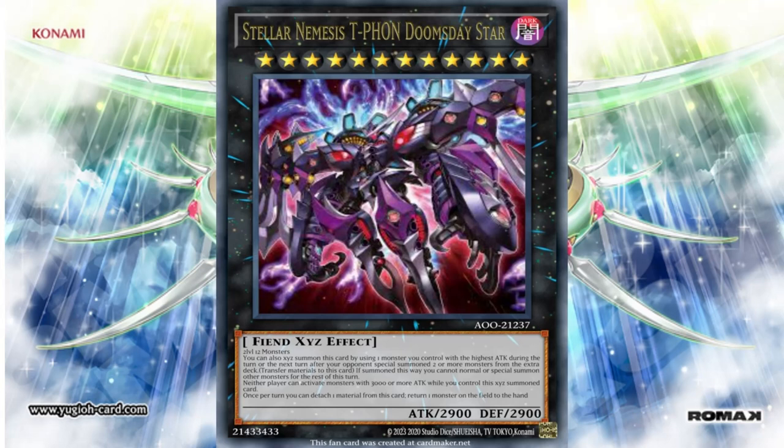This card is really teasing you — it wines and dines you. But when you look at its actual effect, it only removes one monster. You can't be serious. Are you telling me after all this, you can only bounce one card? Compulsory Evacuation Device does more than this card. This is basically just Compulsory Evacuation Device as a monster that can't be responded to.